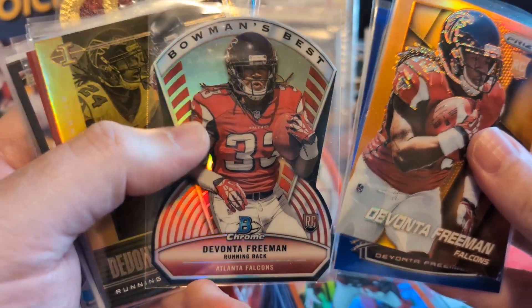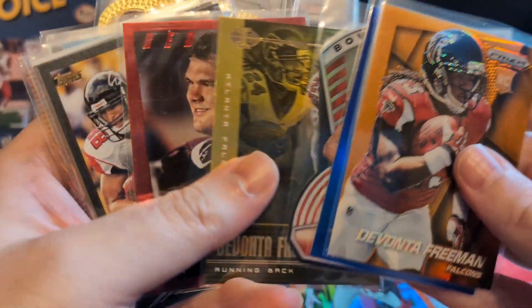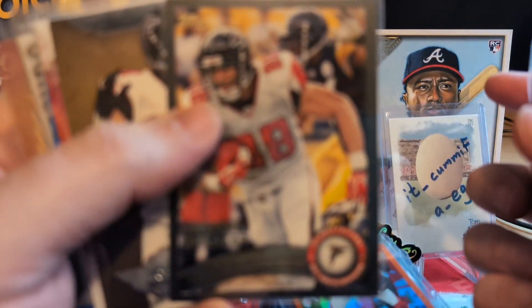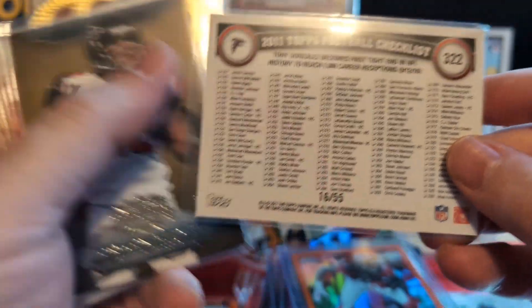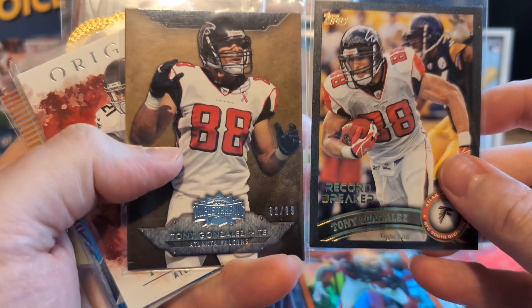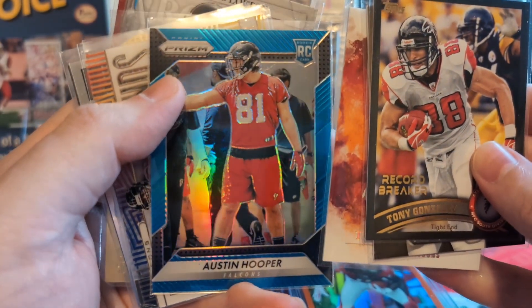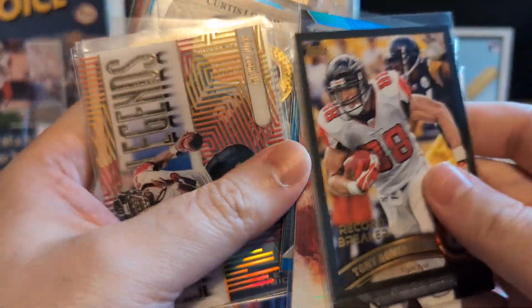Bowman's Best die-cut. Freaking gold out of Illusions, /399. Jake Matthews to /20. Wow — Red Zone. Tony Gonzalez — what is that? It's like a black border, /255. Wow. Record Breaker Tony Gonzalez, and then we got a Triple Threads to /99. Just a freaking awesome Todd Gurley Origins /175. Austin Hooper blue prism to /199. This is just nuts, man.